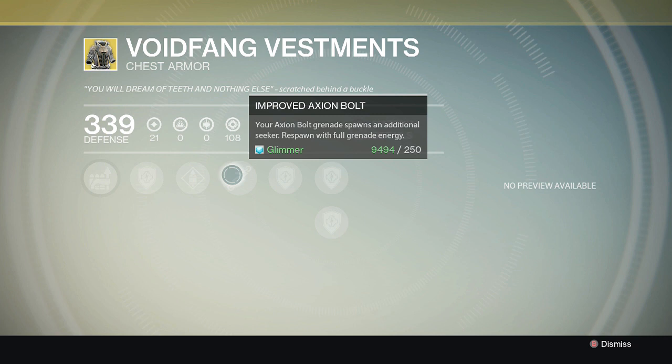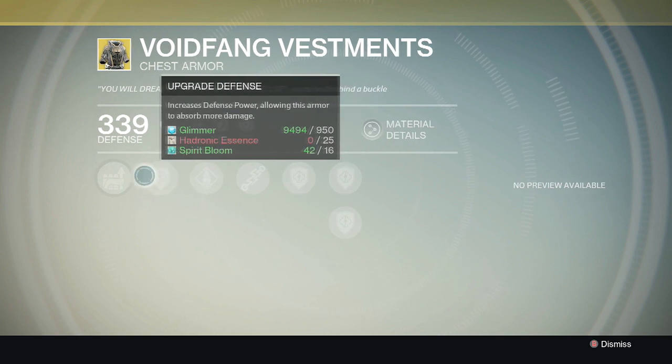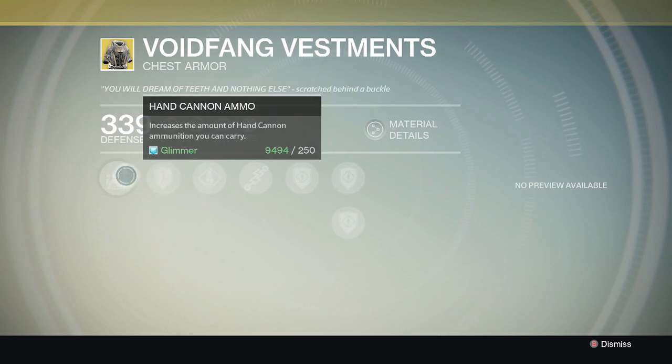Your Axion Bolt grenade spawns an additional seeker, and you respawn with full grenade energy. You're going to need Spirit Bloom to upgrade this chest piece. It also has a perk that increases hand cannon ammo and a perk that increases special ammo. The chest piece is called Void Fang Vestments.